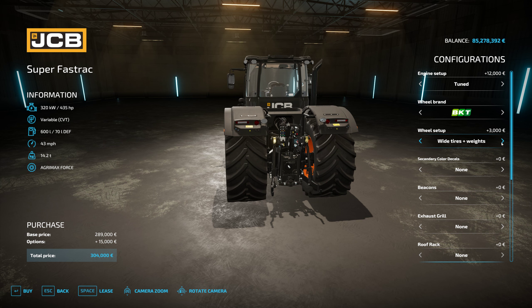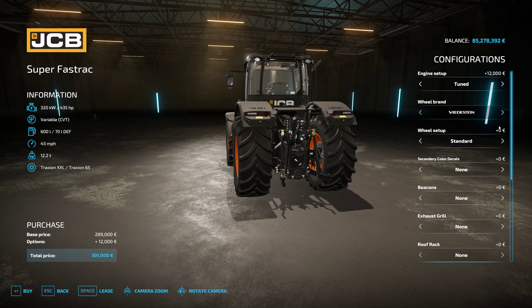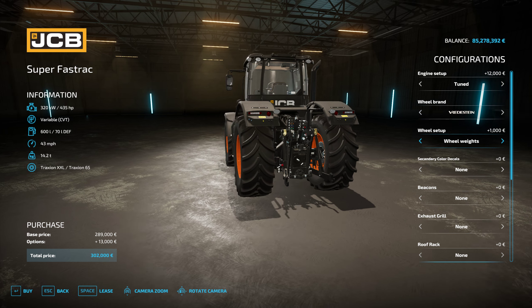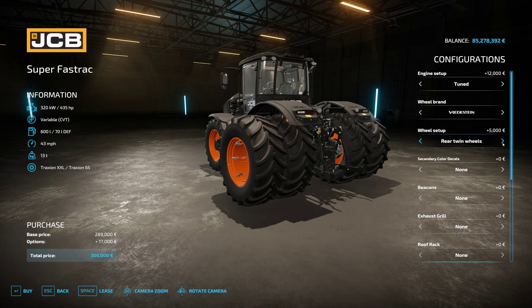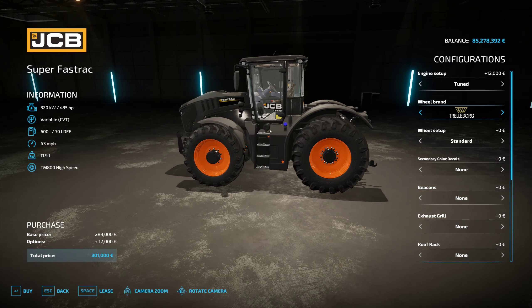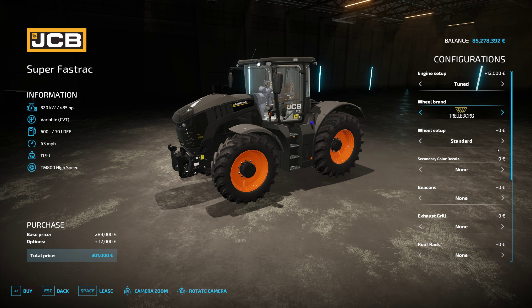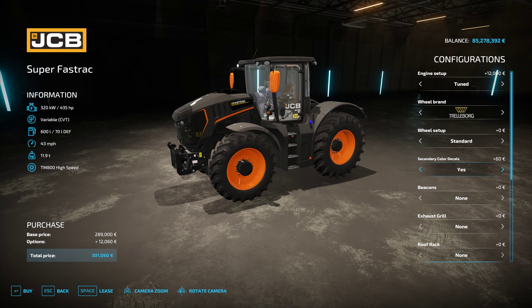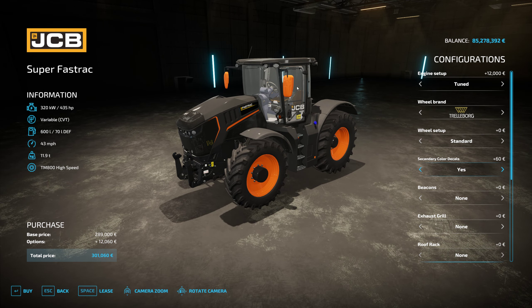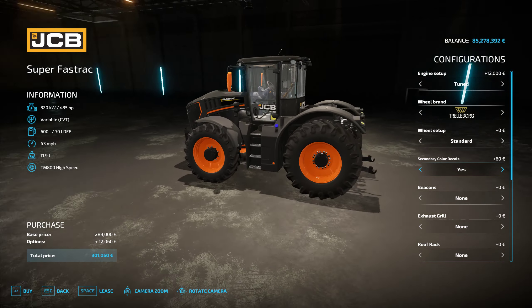BKT gives you wide tires and wide with weights — just those two options. Some people prefer the BKT look. Vredestein gives you standard, wheel weights, rear twins, and twins all around. And back to Trailer Board — if you want to add a little bit of secondary paint flare, which I personally really like, you can add that. You can see it adds a color accent to the mirrors and some striping on the front.